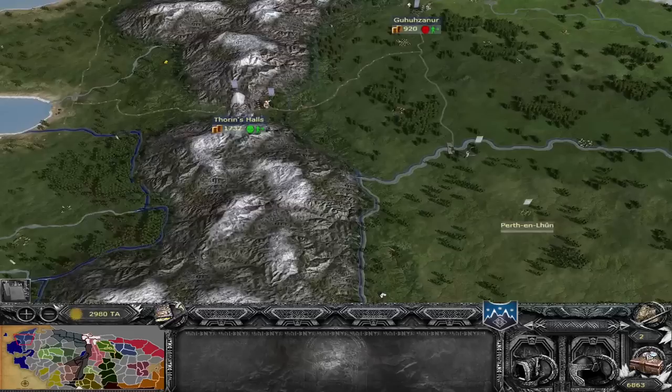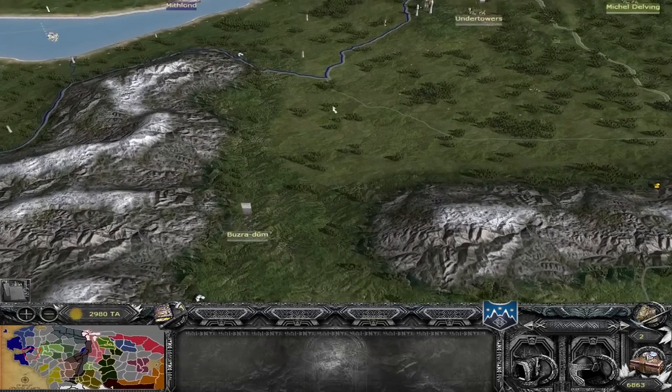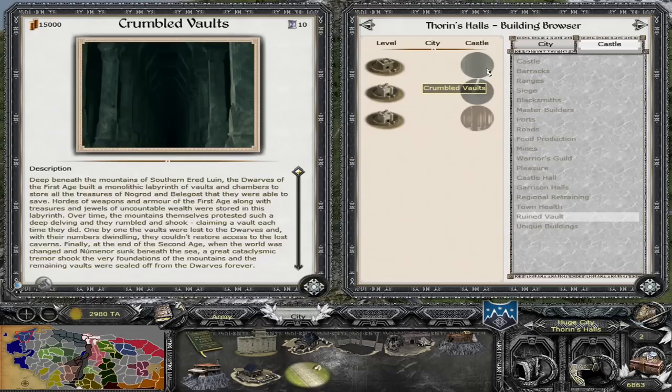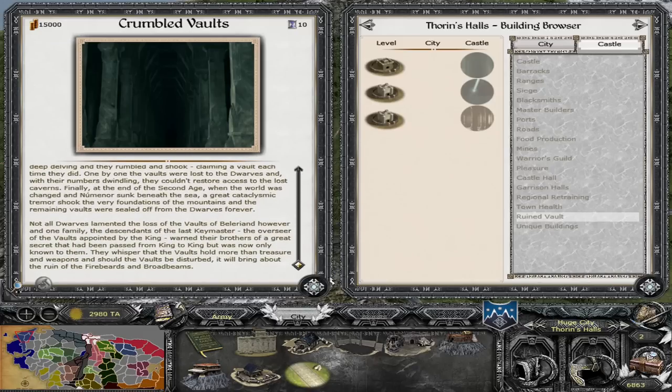The other unit you will unlock is Azaghal's Tomb Protectors — a two-handed axe-wielding Dwarf unit for Ered Luin and one of your few armor-piercing choices. To quickly talk about the Buzzer of Doom script: you will notice there is a hefty orc garrison in Buzzer of Doom — mostly heavy goblin halberds, infantry, and I believe a unit or two of trolls and maybe some wargs. It is only half a stack at about 10 or 11 units. Taking that settlement gives you the unique building option for the vaults. The first tier is the Crumbled Vault, which is already in the settlement — essentially an expedition to recover Dwarven riches and treasures hidden in the mountain.